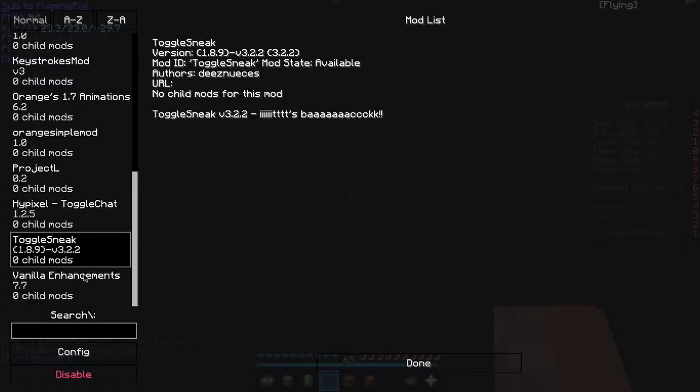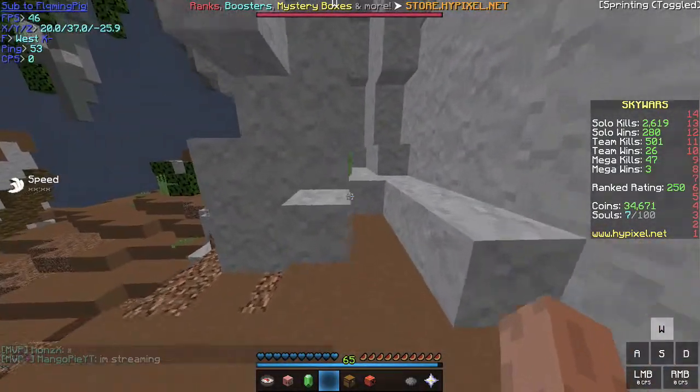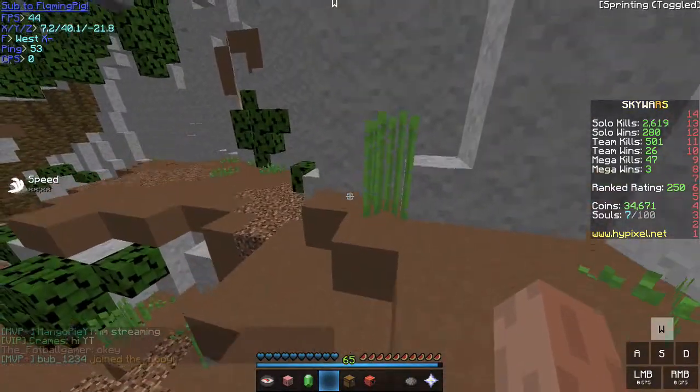The next mod is Toggle Sneak. This is used at your own risk at Hypixel. Also you need Player API in order for it to work. To toggle it, press the I key.